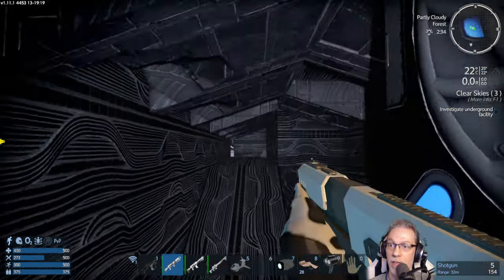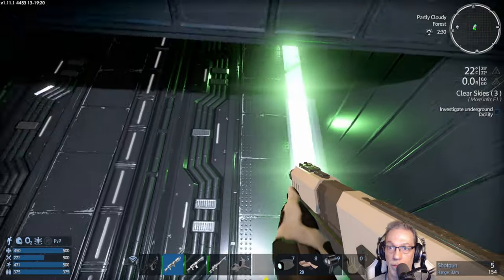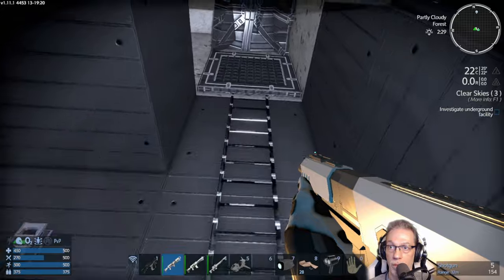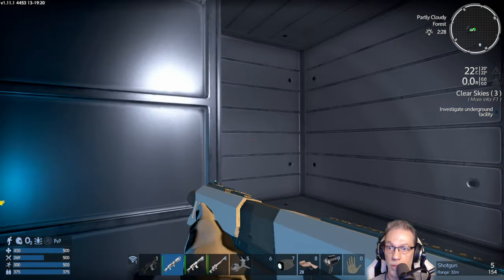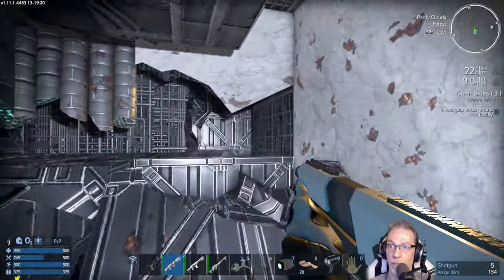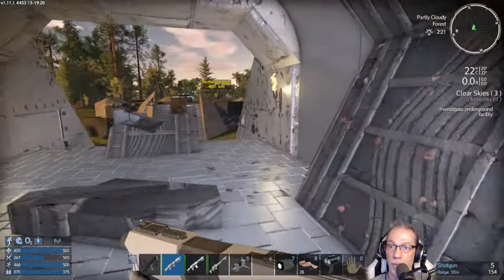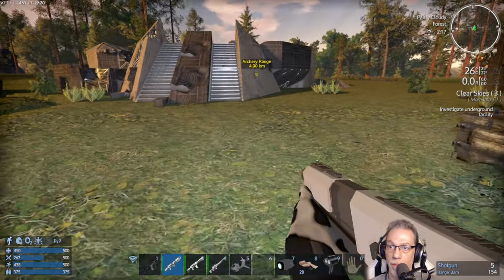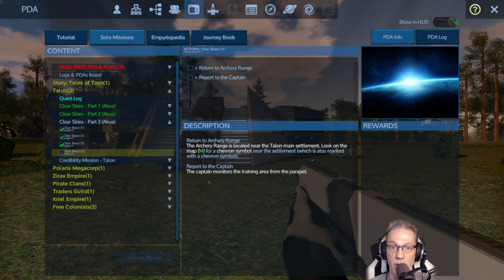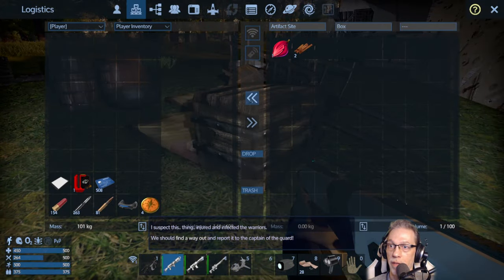The sounds are quite spooky. We've checked the whole thing. I don't know — let's check it manually. Investigate the underground facility — yes, we've done this. Return to the Archery Range. Okay, let me go around and loot everything here.